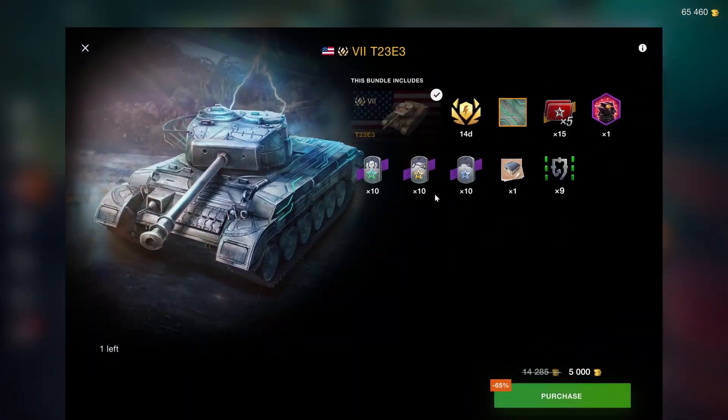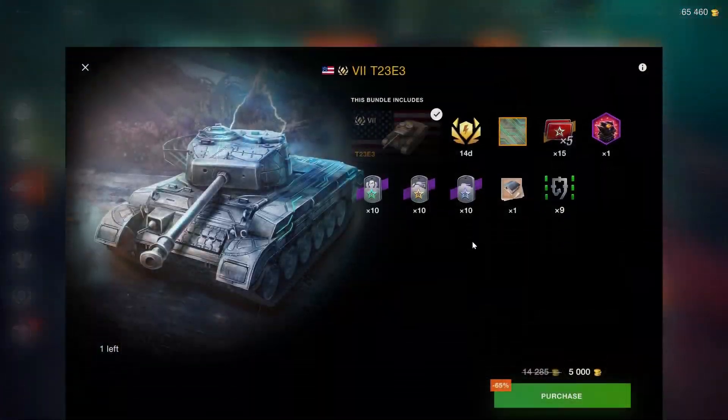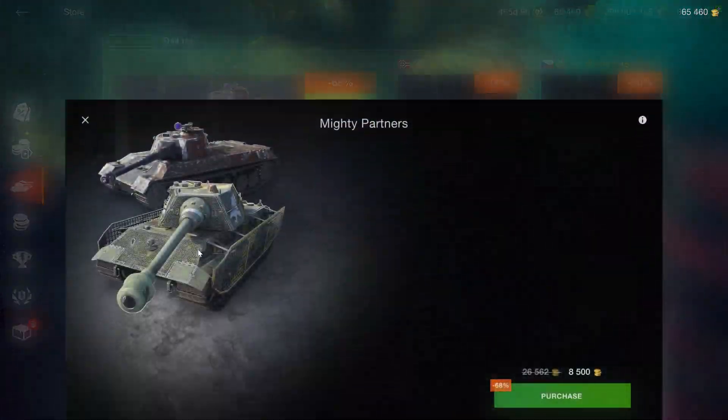You still don't want to buy this other thing because it's overpriced. It's a tier 7, very difficult to play, costs 5k gold with only 14 days of premium — not even 30 days. So you get ripped off compared to the 047, which isn't a great tank either but at least gives better value. Don't buy that at all.